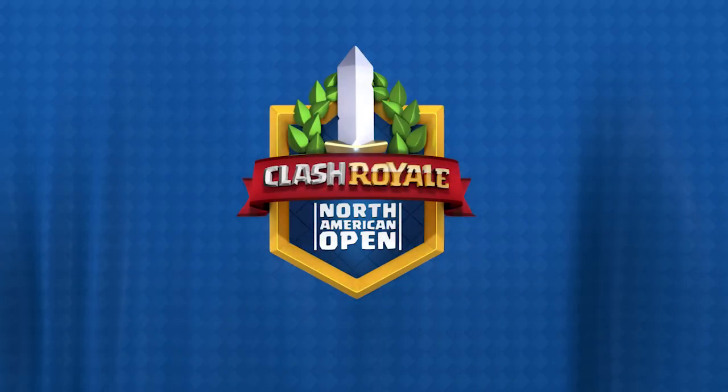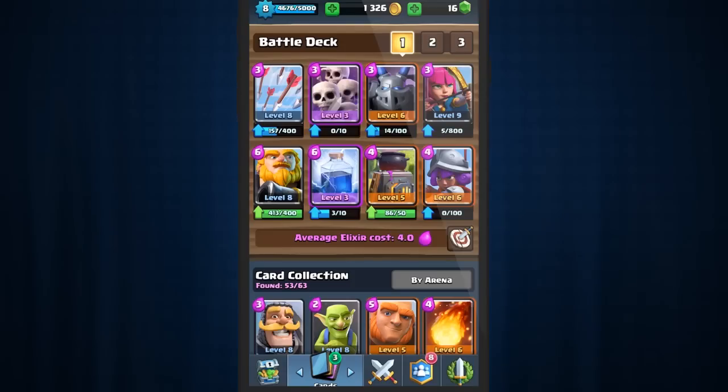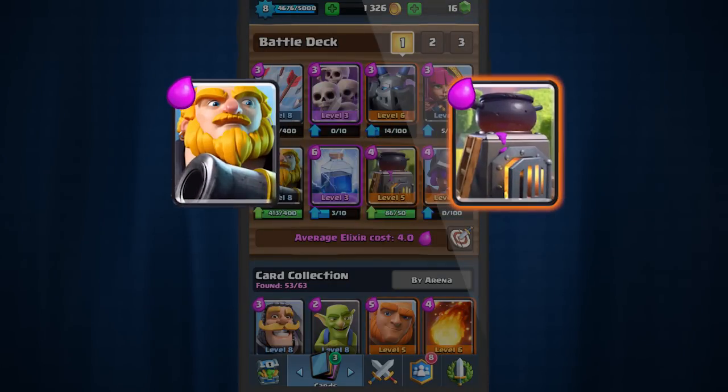Welcome back, Clashers and Clashettes. Are you ready to take your decks to the next level? Then look no further than the Royal Giant Furnace Control Deck. This deck was featured on the Clash Royale North American Open Coronation Day 4, where Backstab X narrowly beat Brian RT.